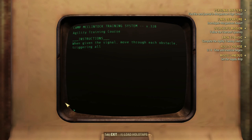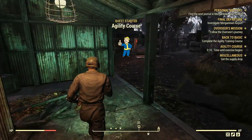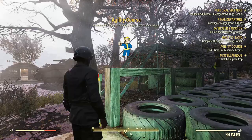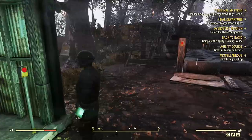[NPC]: Get on your dancing shoes — stand set, you're stepping onto my agility course. You are to navigate each of the specified obstacles as fast as your feet will carry you. Now ready up — begin!